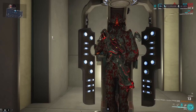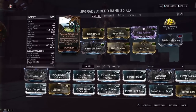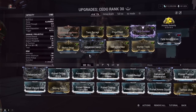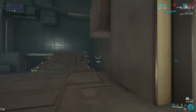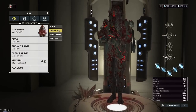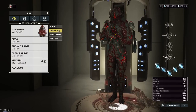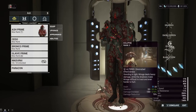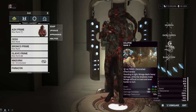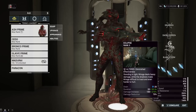The CO proc we use in the footage lets us get viral procs on enemies. I'm also going to show how the Eclipse snapshot works. Playing Ash Prime: if you remember snapshotting Eclipse from Mirage, the ability gives either a big damage buff or a big damage reduction buff. If you cast Eclipse in bright light, then go invisible, you keep that damage buff active.